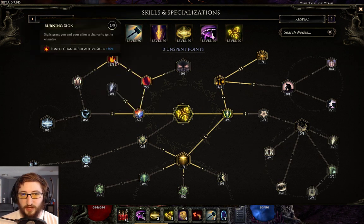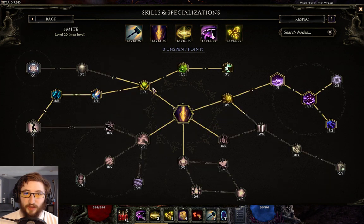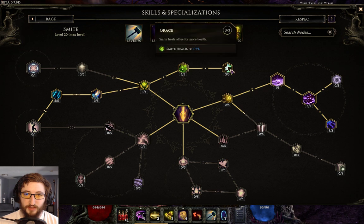With Sigils we get 120% ignite chance since we have four of them. I use Faith for a little additional defensive layer — if I get hit for a large amount I get healed. I'm also getting healed by all the Smites if I'm standing close to targets.